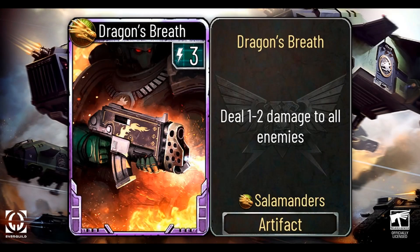Our next card is called Dragon's Breath. It is a 3 energy artifact. Its description is: Deal 1 to 2 damage to all enemies. This one costs 3, and I think it's pretty alright in the sense that you can choose some of them. It can come in handy if the opponent is going wide a little, you know, against Defenders of Caliban and a faction like that. It's alright — nothing too crazy here, but pretty decent as well.